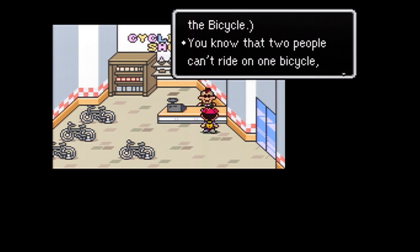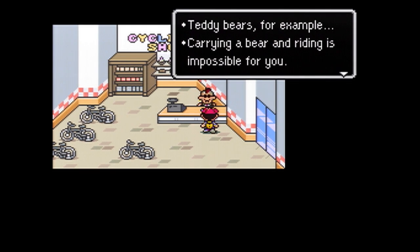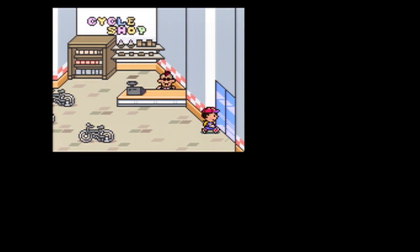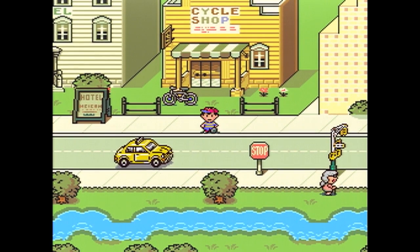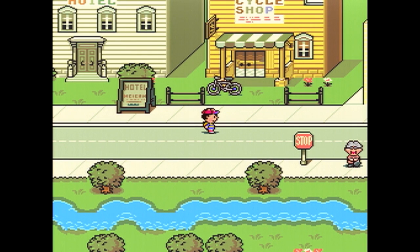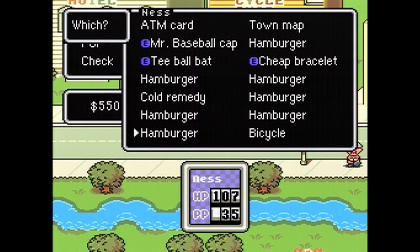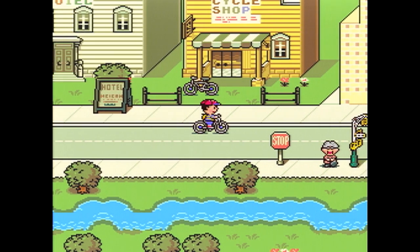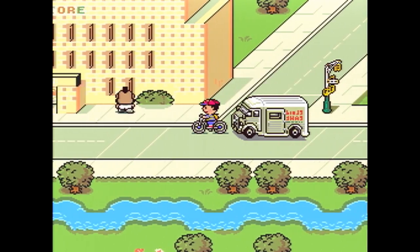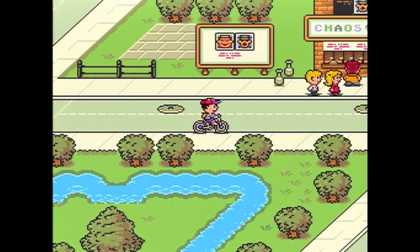That gives us the bicycle item. Unfortunately this item is really not that useful at all because of the restrictions. Two people can't ride on the bicycle, we can't ride with anything following us, no teddy bears, can't carry anything, don't ride bikes into caves. Basically it's only when you have Ness by himself that you can use this bicycle — if you have party members you can't. So you can only use it if you're alone as Ness in town. We have that situation right now, so let's check it out. The music changes and we're going automatically — you just change direction. Look how happy he is.